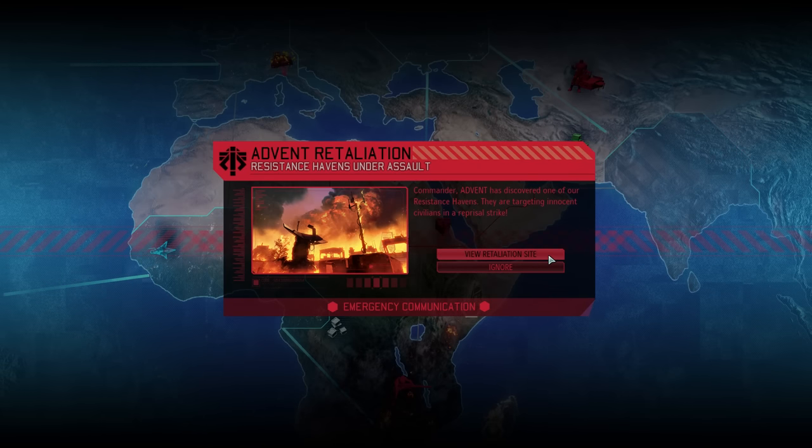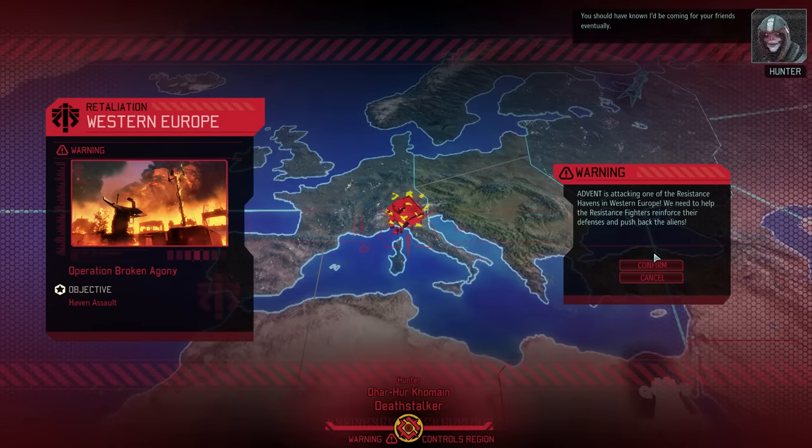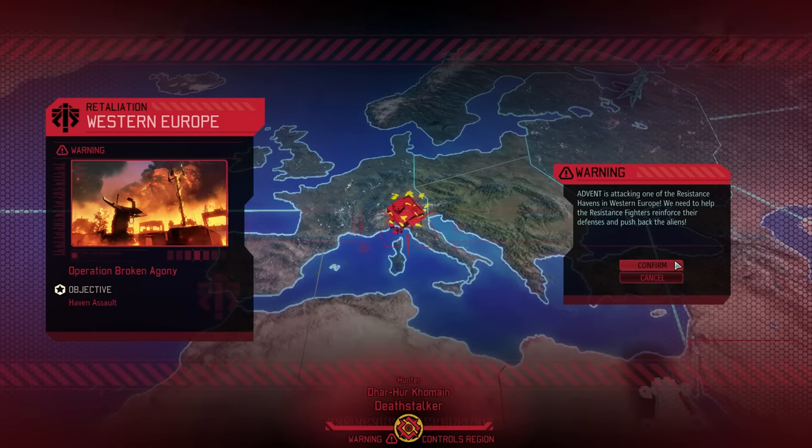We have an advent retaliation to take care of. One of our resistance havens is under assault, so let's help out. This will actually be our first encounter with a haven assault type mission — previously we only had to deal with regular retaliation missions. These ones are slightly different, as you'll see in just a second.